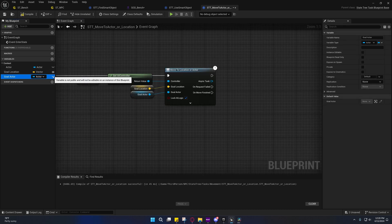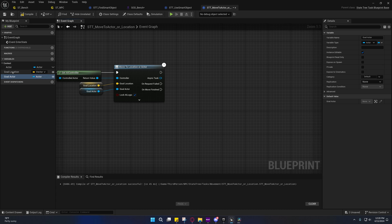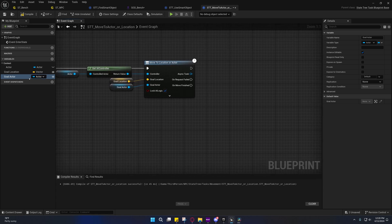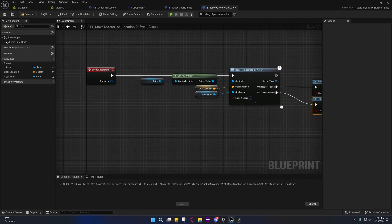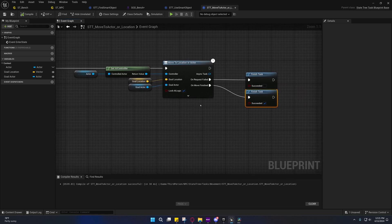We need to make these instance editable, otherwise we won't be able to set them. We won't put them in the Input category because that would require us to bind them to something. Then we just need a Finish Task node — this one will have both a success and a failure path. On Move Finished we want it to succeed; on Request Failed we want it to fail. Otherwise we'll get stuck inside this state.